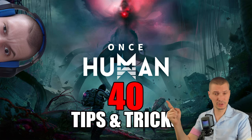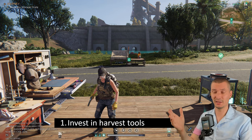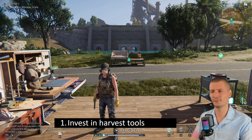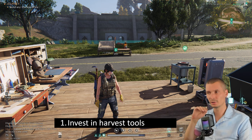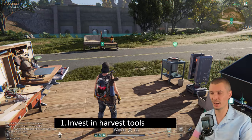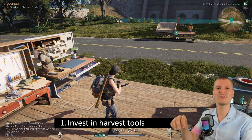Hey there, welcome back. Mario's here and today we have Once Human 40 tips and tricks. I spent 84 hours playing this game and I'm going to share everything there is to enjoy most out of it. No spoilers, nothing — just from beginner's tips up to late game. Phase three is currently the latest. Everything will be on the screen, in timestamps, and in the description so you can skip through. I started a new character to show everything from the beginning phase and then end game.